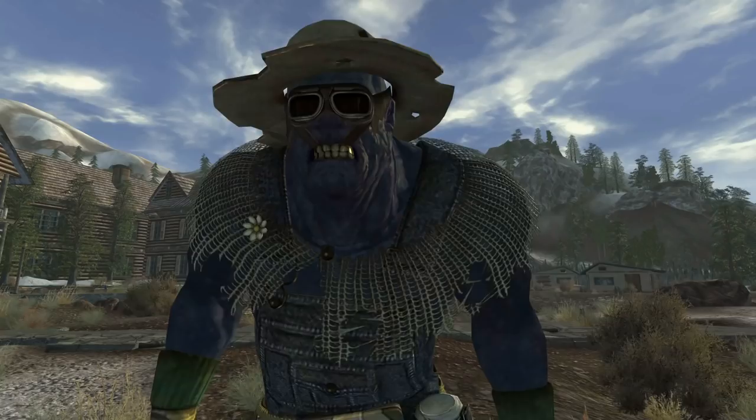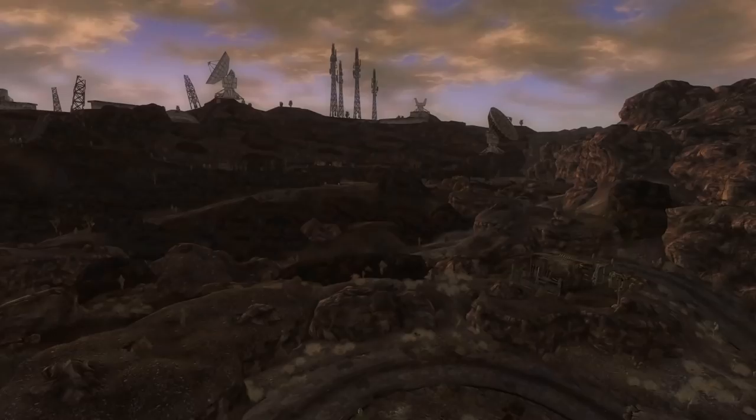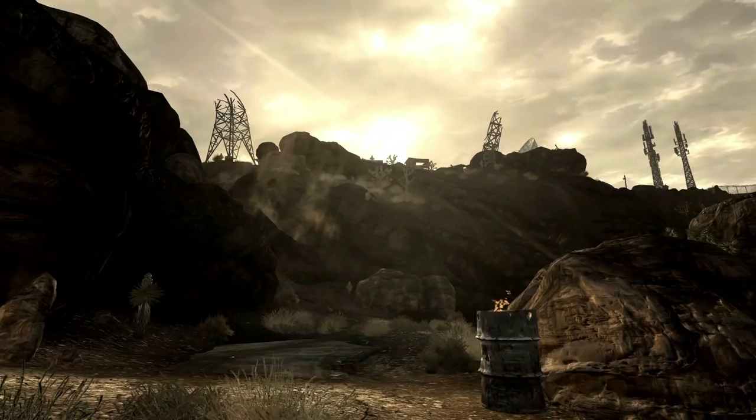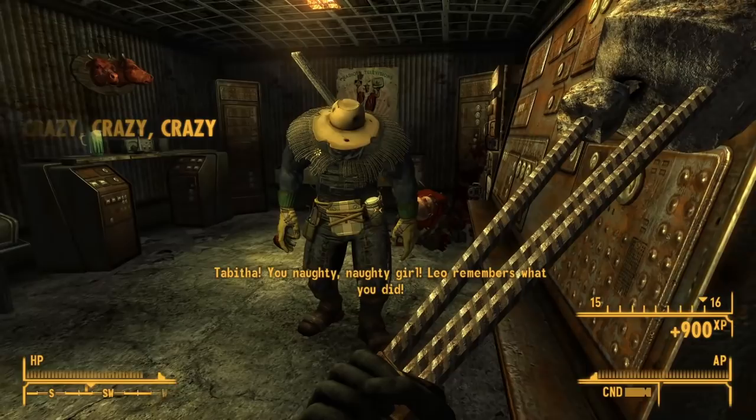Thank you to Azzy from the Discord server for suggesting this one. In Fallout New Vegas, we can come across Lily Bowen, a delightful nightkin in Jacobstown that can be recruited as a companion. New Vegas is praised for the overabundance of spoken dialogue it has, and we can hear a rare line from Lily if we take her to Black Mountain. After speaking with Neil and getting the quest Crazy Crazy Crazy, if we have Lily with us when we meet with Tabitha, we can hear unique dialogue regardless of how it all pans out.